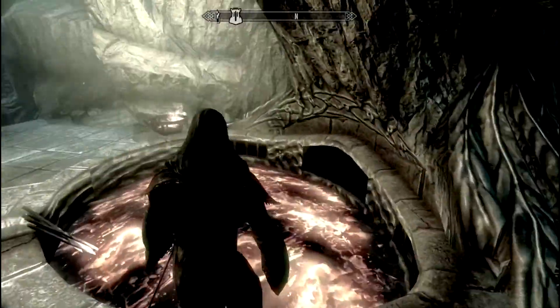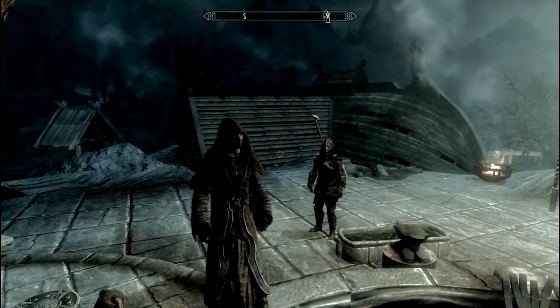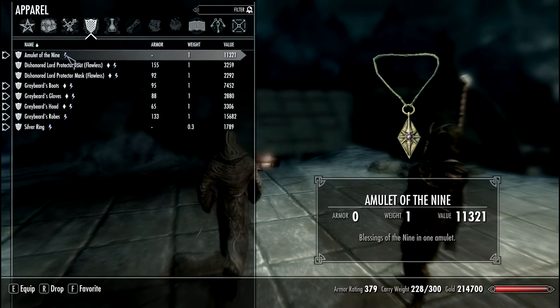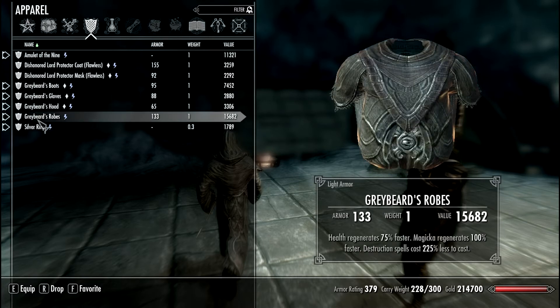Let's go deep into the light and see this. Now we are truly a Greybeard. Very cool armor, very good stats — the stats are amazing. Look at the entire armor that you have, and look at the incantations — very, very good incantations.